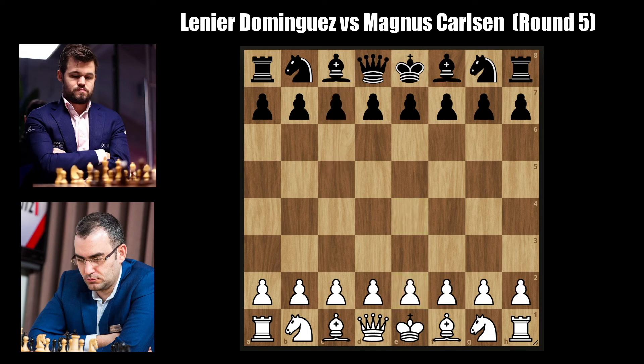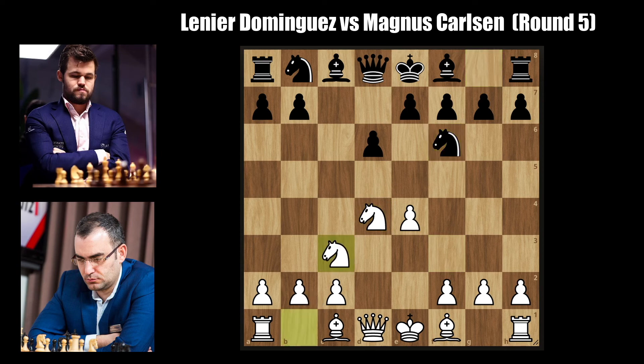We have e4 c5 and Magnus continues to flirt with all these Sicilian Najdorf variations. Not sure if it's serious or just something he wants to try here in the faster time controls. Knight to f3, d6, d4, c takes d, knight takes on d4, knight to f6, knight c3, and g6 by Magnus entering the Dragon Sicilian. This is often not seen at the highest level since black often just comes under a direct attack on the king, with the moves f3, g4, h4, bishop to e3, queen d2 — and it's just a disaster. As Bobby Fischer put it, you just sack sack sack and mate.